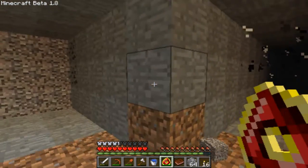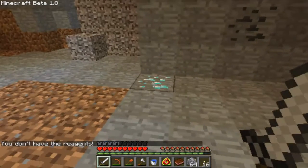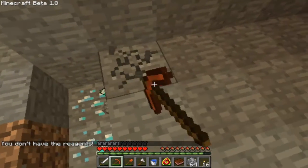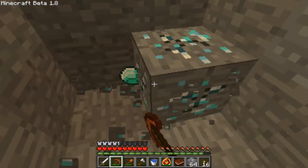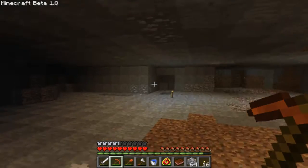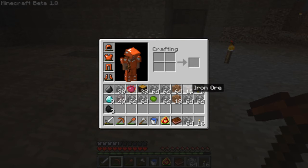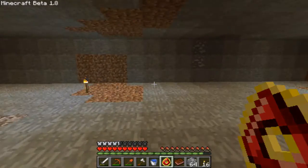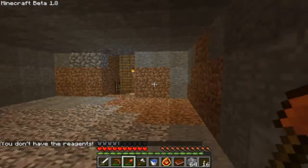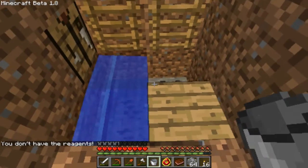Doing pretty well, let's quickly do some more. That's a pretty good start to the episode. That's uranium. Yeah, that's a pretty nice one - uranium and about 13 diamonds. That's a pretty nice start. We've run out of reagents for the destruction catalyst so let's go build something.